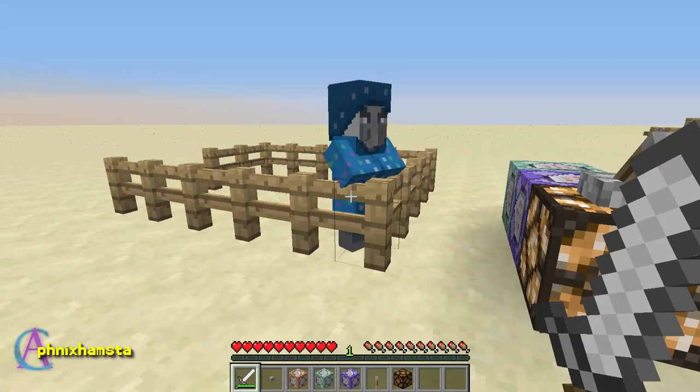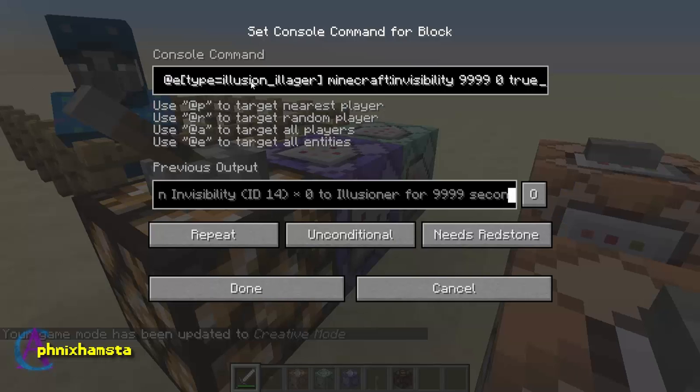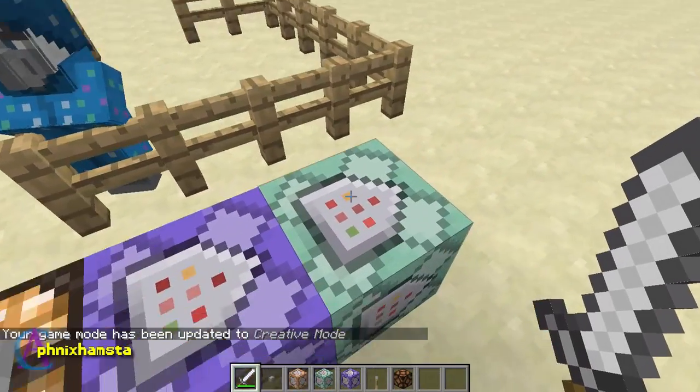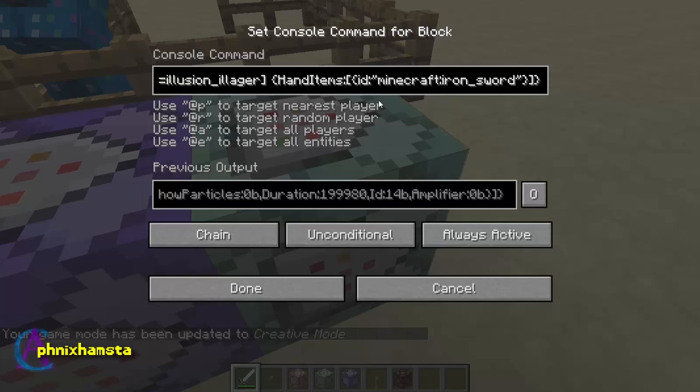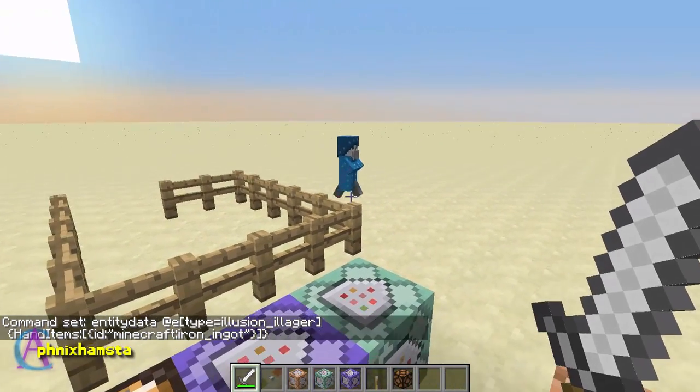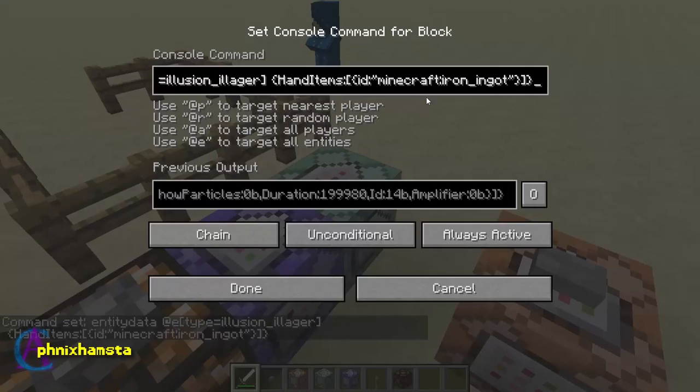So you can create passive illagers — it might be a bug, it might not be. What I did to create the effect is I gave him the invisibility effect, and that's how he starts the clone. This is the command block that does this: it will replace his hand item, which is the bow ordinarily, to an iron sword — or any item I think would work. Let's change this to a gold ingot. He's running away now — running away with his gold! If you take the bow out of his hands, he will have no idea how to attack you.